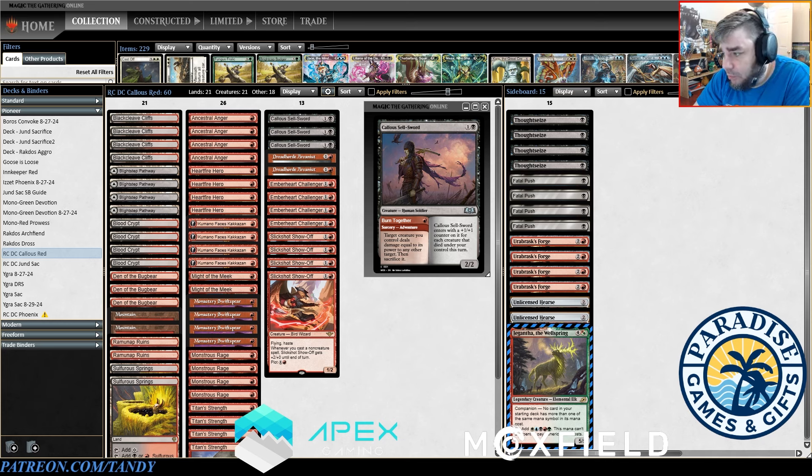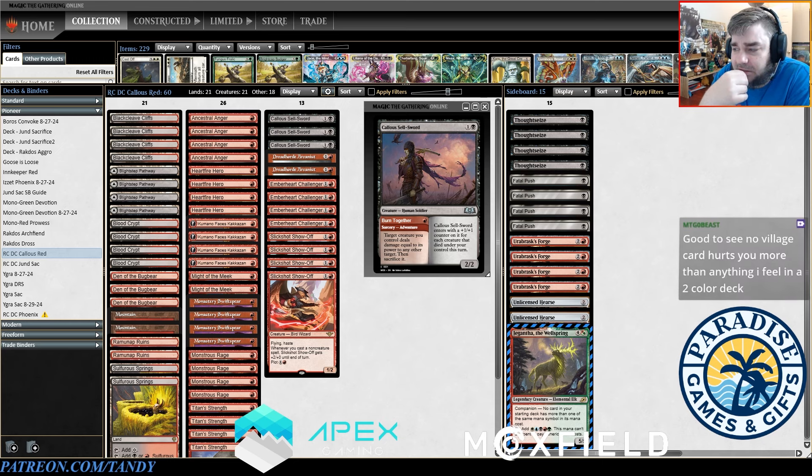For black and one you get a 2/2 that enters with a +1/+1 counter for each creature that died under your control this turn. But the money comes from the adventure part, Burn Together, which lets a target creature you control deal damage equal to its power to any other target, then you sacrifice it. Callous Sellsword offers the ability to essentially fling or thud one of your creatures at your opponent's face.